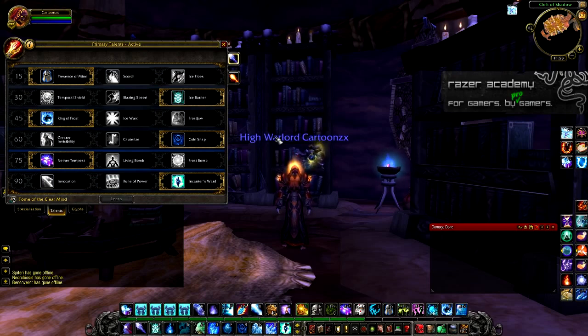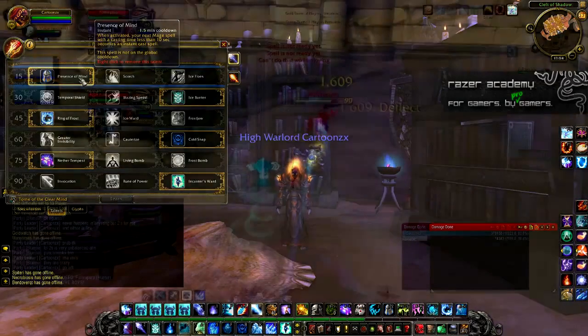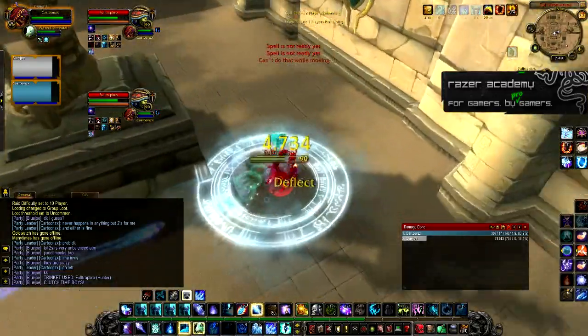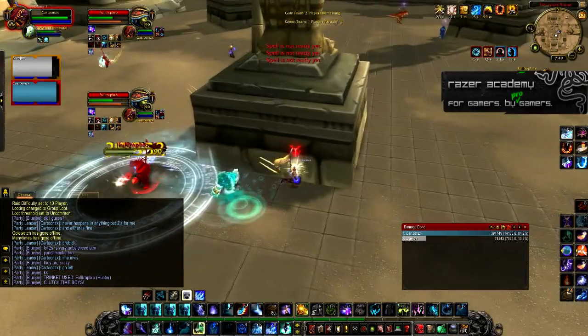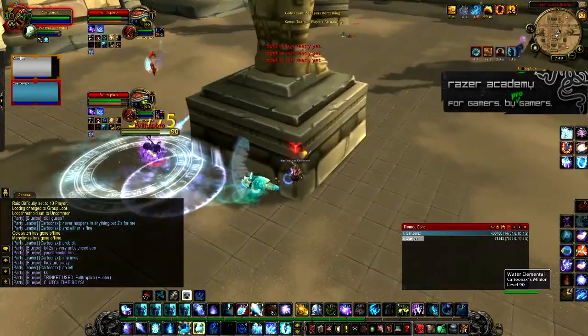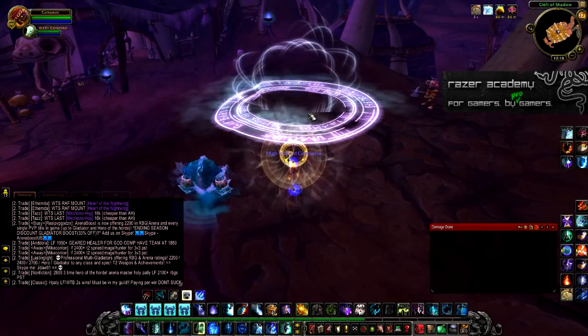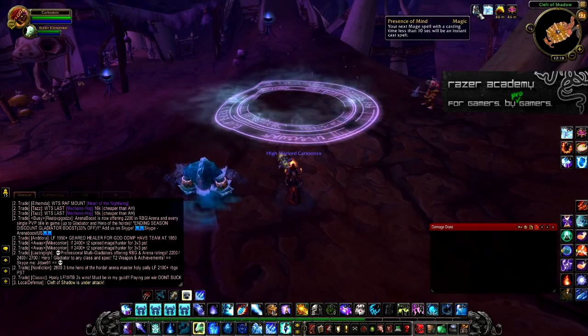I've seen a lot of mages make mistakes in their talents, and that unfortunately costs them a lot of Arena games and RBG games. Let's start with level 15. I take Presence of Mind, because it allows you to get an Instant Ring of Frost and Instant Polymorphs for CCs. It has a pretty small cooldown. You can also do something cool: use Presence of Mind, then Alter Time, use the Presence of Mind again, and Alter Time back, and you'll have two Presence of Mind charges, which allows two Instant Casts.